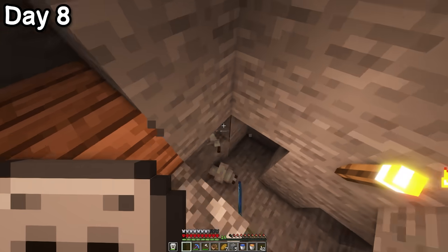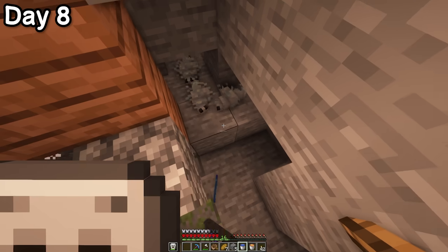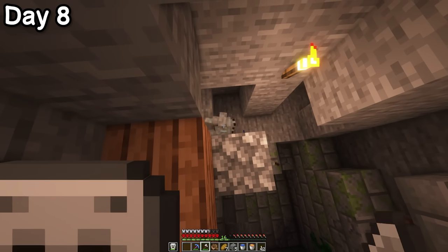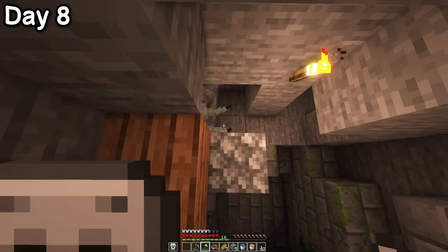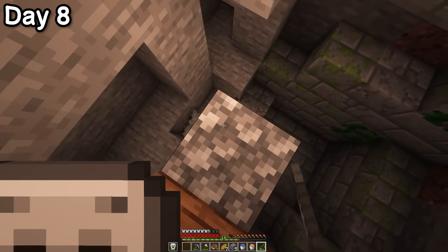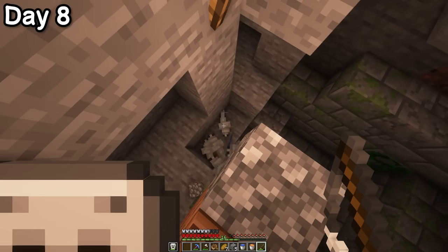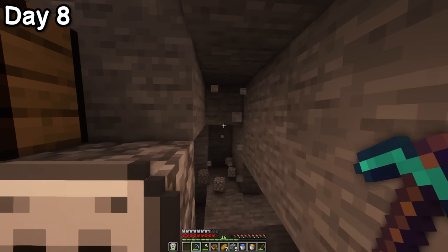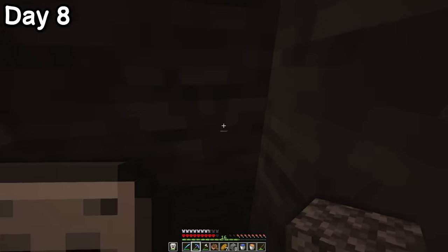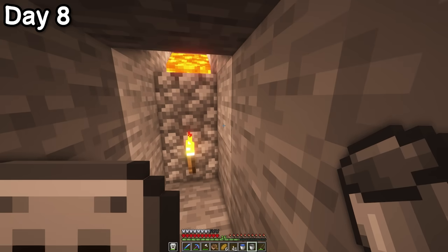Until I got jumpscared and accidentally dropped my saber. The more I tried to bat the silverfish away, the more would spawn in. I couldn't jump in and face them head on or the entire chamber would crumble, and I couldn't pour lava on them or I'd lose my saber. I tried using a fishing rod to yank it back up, which actually does work in Java edition, but the silverfish were directly on top of the saber. I decided my best bet was to dig a safety tunnel — I dropped down, grabbed the saber, blocked off the tunnel, and poured lava over the top to exterminate all the silverfish.